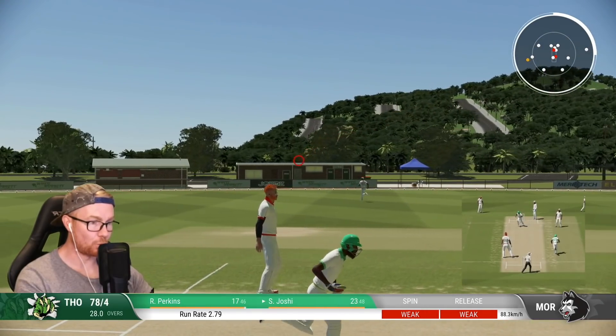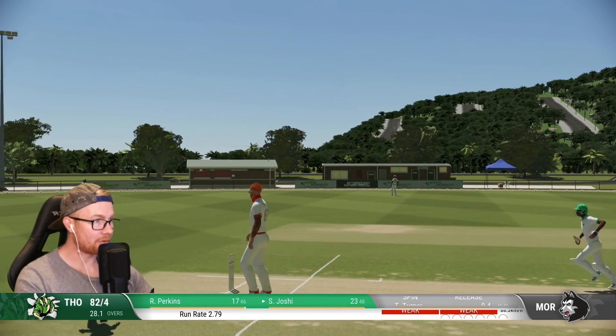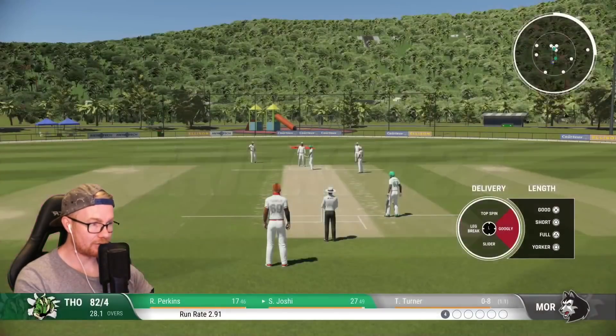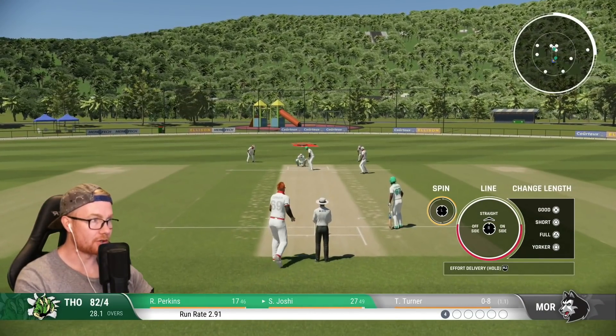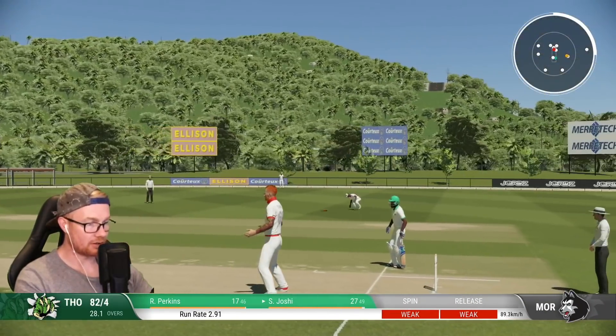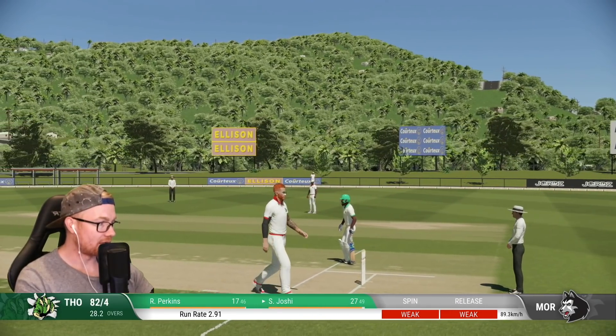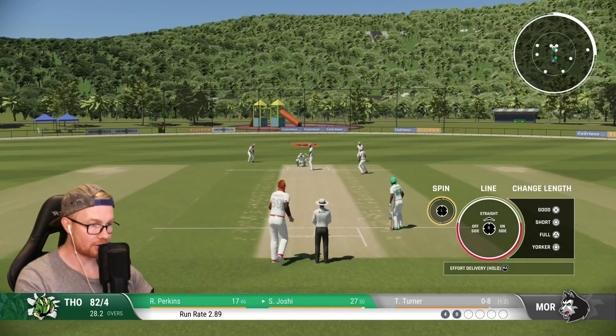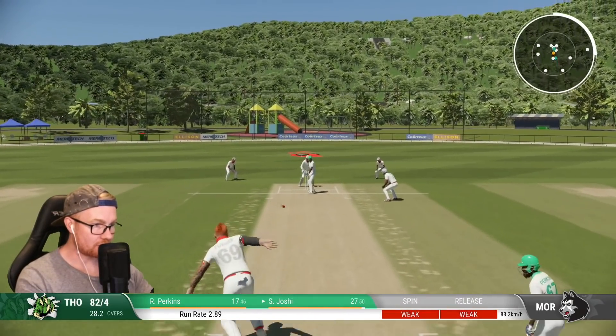Fucking whack from Joshy, going to pick up a boundary there. Righto, put everything into that. The boundaries of course are quite short, so anything over the ring is going to fly to the fence. Ideally we're bowling with some bat pad, which isn't how it should be, but you know, got to do what you got to do.